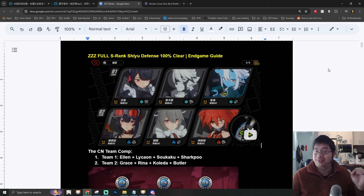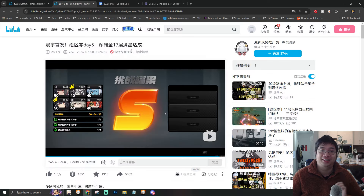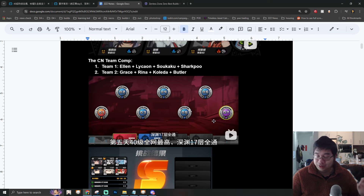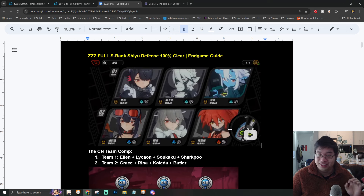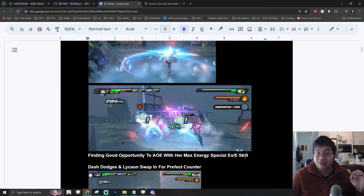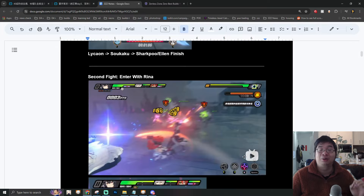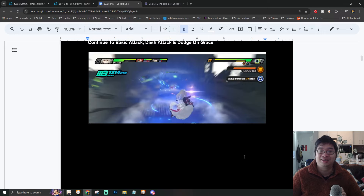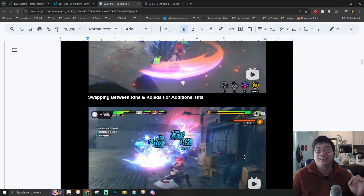Welcome everyone. Today we have a very special guide video on the endgame of Zenless Zone Zero with the Xinyu defense and also the 100% clear. We'll be learning from Chinese content creators who push for the endgame and 100% clear with S rank for all tiers up to tier 17. We're looking at team comps, compositions, combinations, skill rotations, and how you can clear higher content using those tips, advice, special assists, and combos.